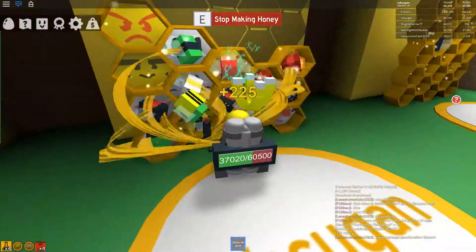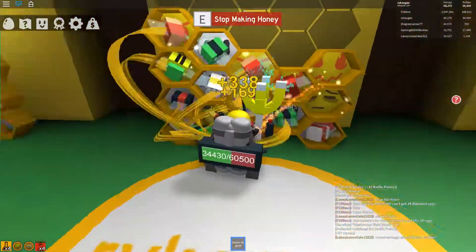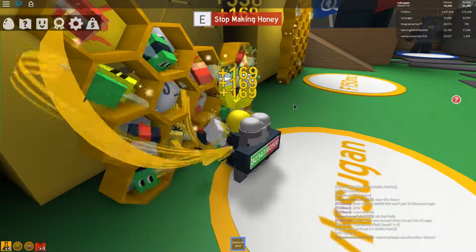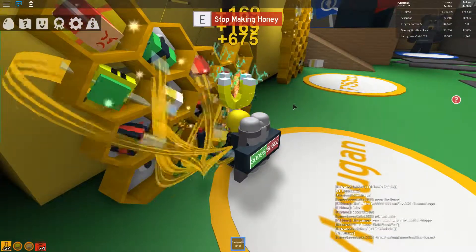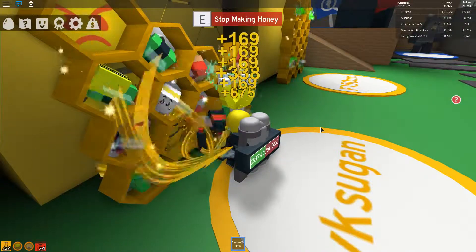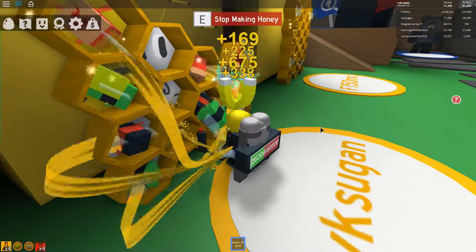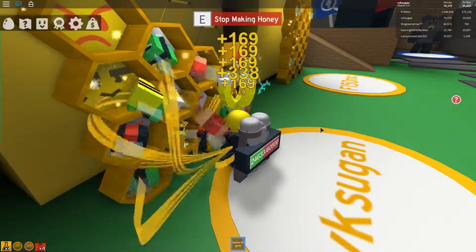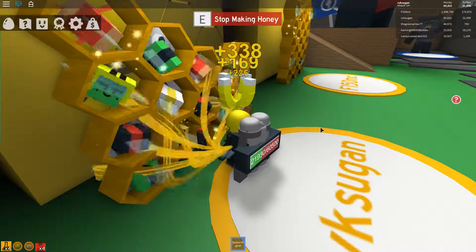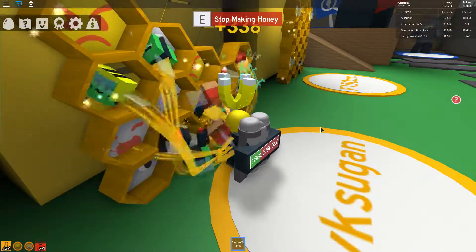And that's how you turn pollen into honey. Go to your hive, press E, and wait for the bees to do their job. This is a good time to have yourself some soda or coffee, some snack or candy, or alt-tab to browse the internet, because this is the downtime of Bee Swarm Simulator — you can't do anything to make it go faster.